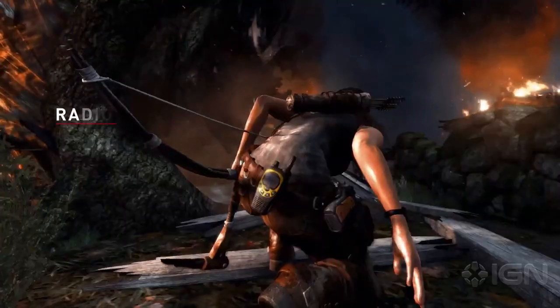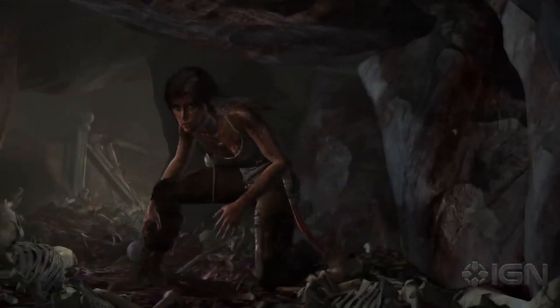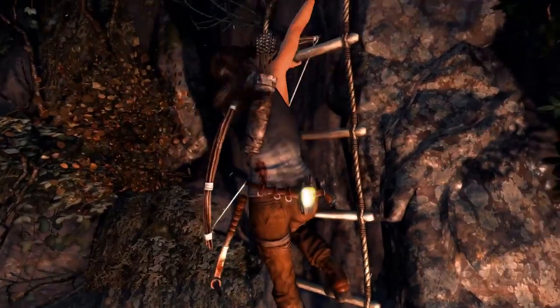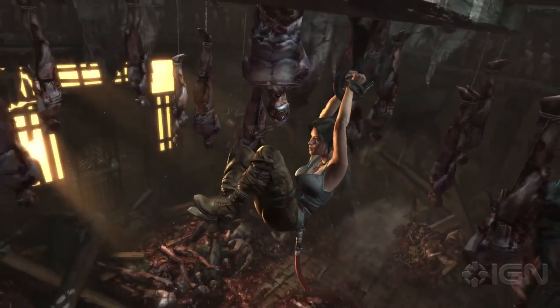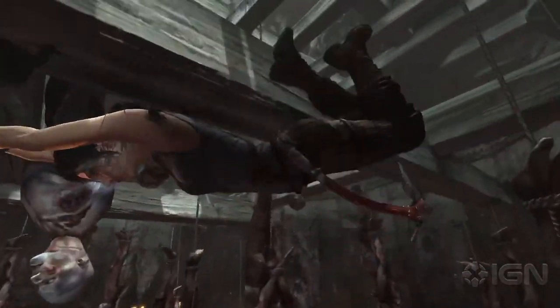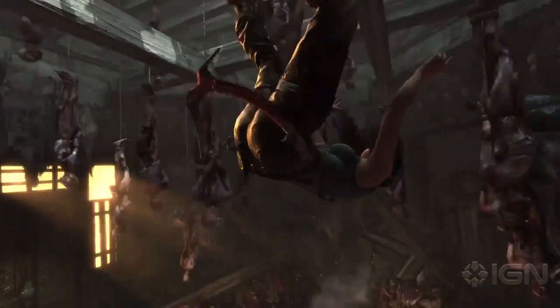You'll even see things like the radio that is strapped to her back, the pistol in her holster, and more importantly, one of the key pieces of equipment — her climbing axe — swinging naturally as she runs around or climbs or hangs from various areas. It adds that nice subtle nuance that when people see it, it just makes the world feel more realistic. It makes her feel more grounded and cohesive rather than props that are just stuck to her. This gear is actually tied to her in a realistic way.